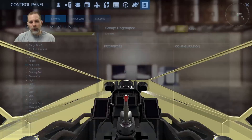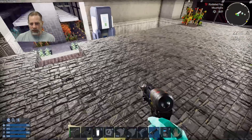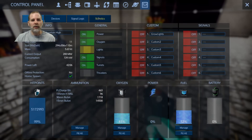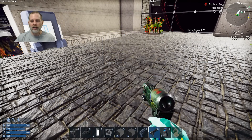We can jump in here and do this while we're waiting — get all that filled up. Our oxygen is high because we've got a bunch of it in the base right now. Checking statistics: oxygen currently in base is 13,000. Yeah, so we've got a ton in the base.